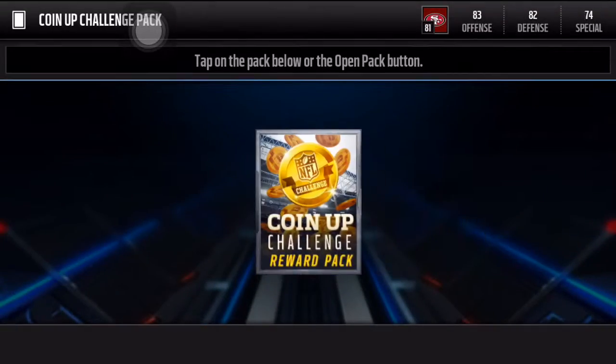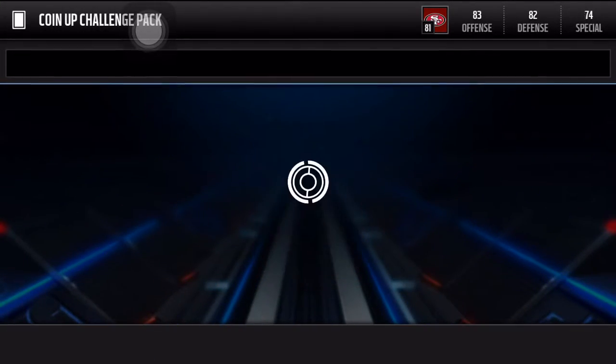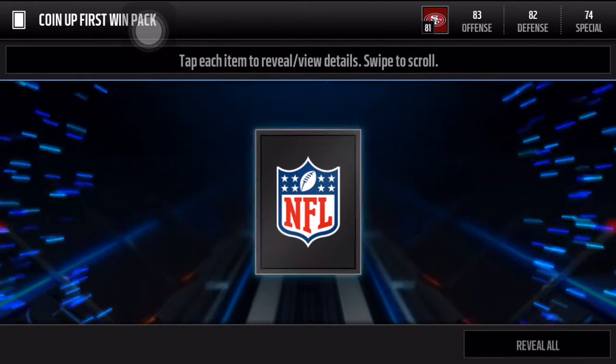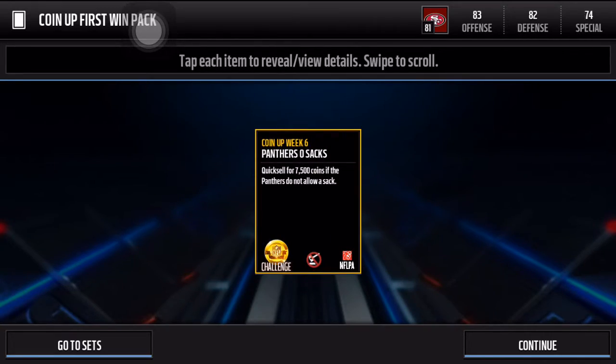600 points. I'm doing it this way because I don't want you guys to see my coins right now. Quick sell for seven thousand five hundred coins — if the Panthers do not allow a sack.